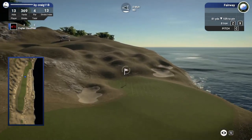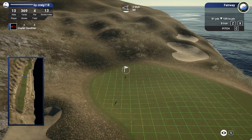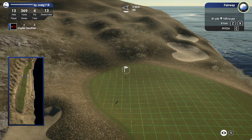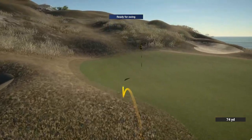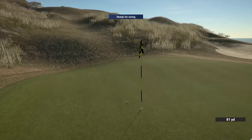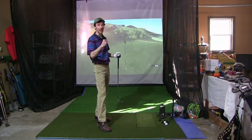81 yards left, 10 feet downhill, pin in a nice little bowl. All I need to do is get into this bowl and we'll have a good look at birdie — this is a very generous pin. It's up — is it going to make it down into that bowl? Bounce for me — yes, release down towards the hole! Oh, what a shot. That is what we're talking about. Inside of six feet — that's a birdie. Immediate bounce back.